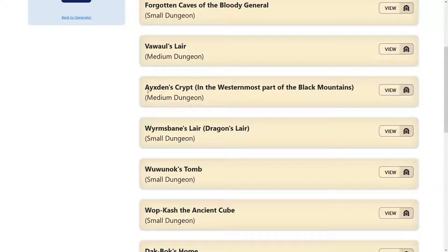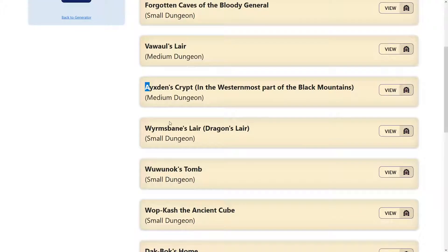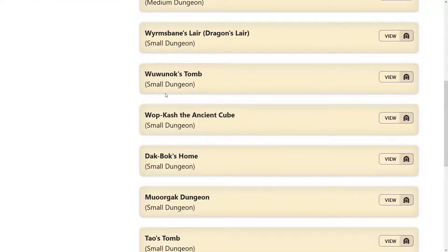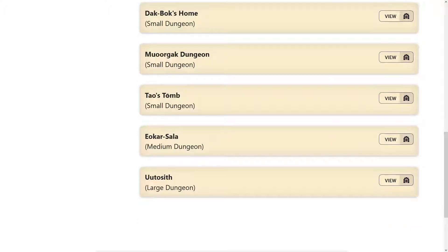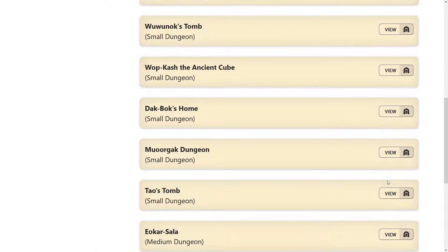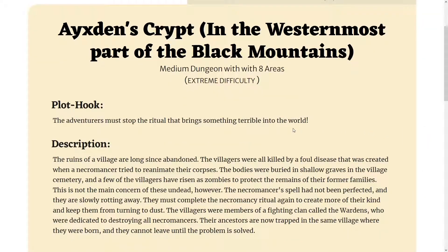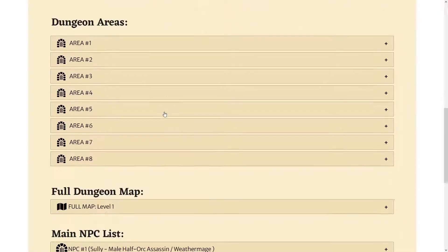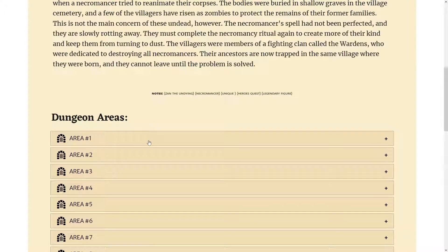So what do we have? We have a crypt, medium dungeon, medium dungeon. I did add a large back — 13 to 21 areas. There's a large one there actually. Some of these I've gone through and added room descriptions and whatnot. I've added some more tiles too to give it a little more variety.